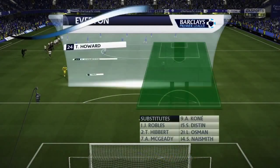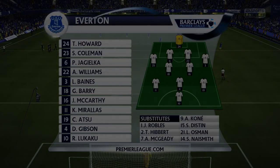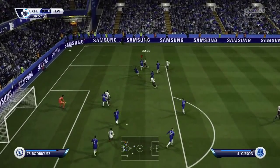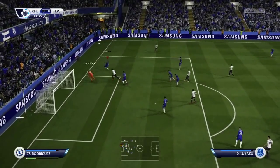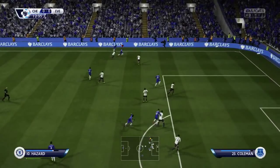Quite a few changes for Everton: Tim Howard starts in goal, Ashley Williams replaces Sylvain Distin who's been out of sorts lately, James McCarthy plays with Gareth Barry in the center of the park, and Romelu Lukaku starts replacing Samuel Eto who's injured. So Romelu Lukaku is facing his former club, as is Ross Barkley. I felt it apt to start Barkley regardless of the fact it was against Everton, considering he came to the rescue at the end of the previous game. Unfortunately Lucas drops to the bench.